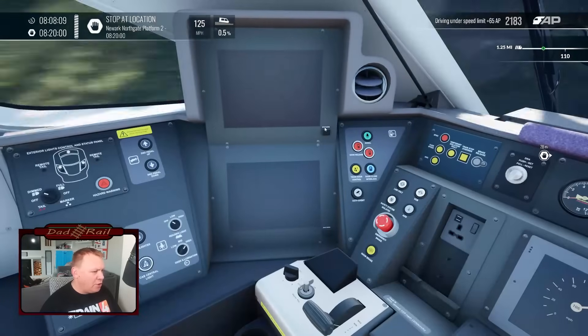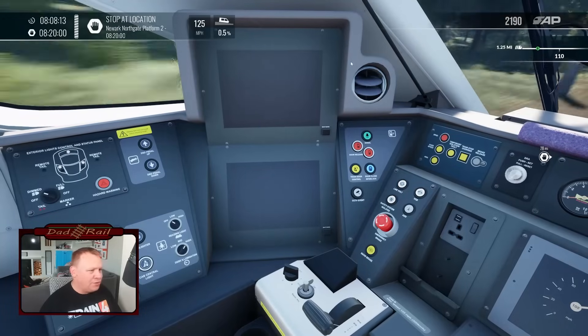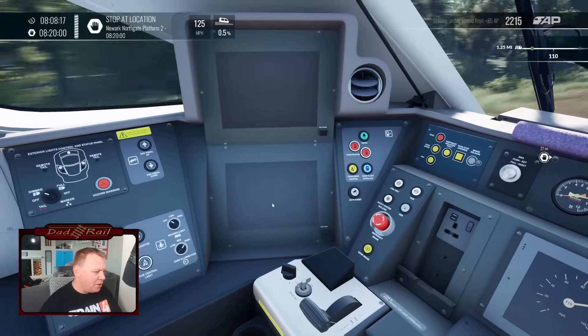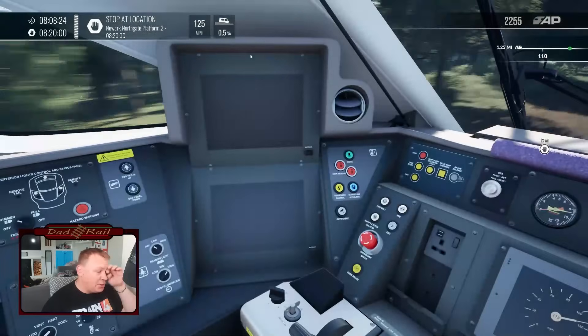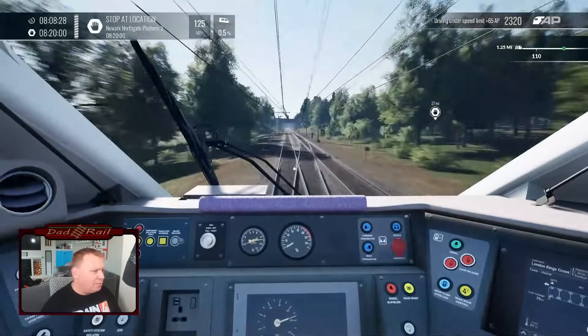We've got our driver-only operated monitor screens. I mentioned it on the 700 — I would love to see some sort of dispatch system in Train Sim World, but unfortunately we don't have that at the moment. Fingers crossed that will be in a future release. Those screens are just left completely blank. I think even when we stop at a station, if you just got something in those screens it would be quite nice. But alas, we don't.